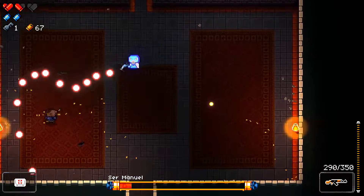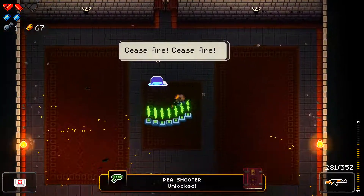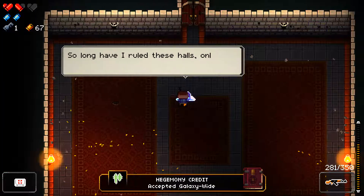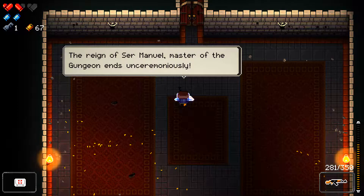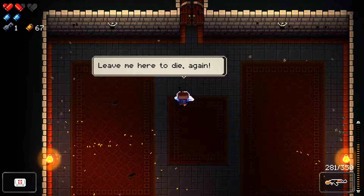Come on. Fight me, boy. Boom. Cease fire. Cease fire. P-Shooter unlocked. You've bested me. I, the great Manuel. So long as I've ruled these halls, only to be undone by the likes of you. Hedge money credit. Unlock gungeon acolyte. Complete the tutorial. The reign of Sir Manuel, Master the Gungeon, ends unceremoniously. You've done it. You beat the entire game. Leave me to die. Again.